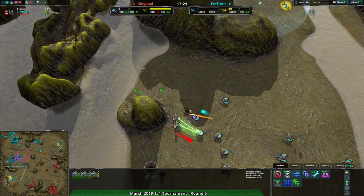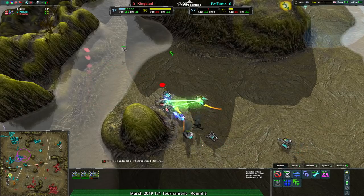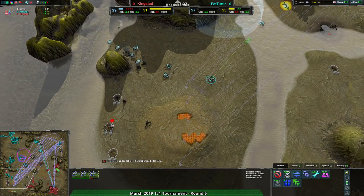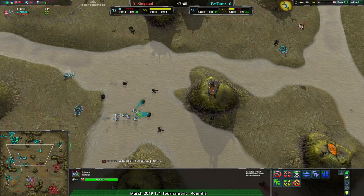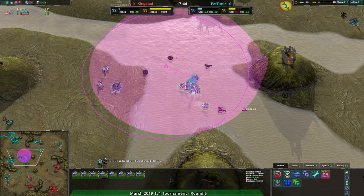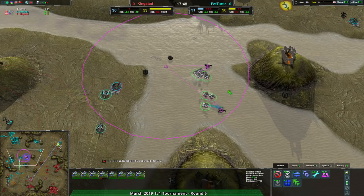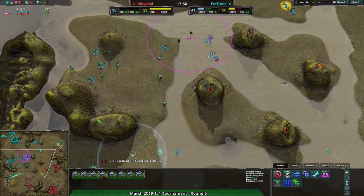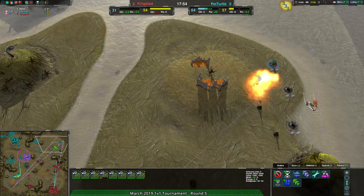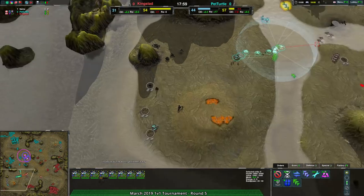Pet Turtle is gradually losing the advantage they had — losing the initiative — and I don't know how well they're going to get it back without either another major assault or a rebuild. Only two metal extractors have been lost so it's easy enough to get back in there. I do like the fact they are reclaiming. This reclaim won't last long though — it's only 500 metal, at about 15 metal per second it lasts 10 to 15 seconds. It builds up storage but won't do much for consistent economy.